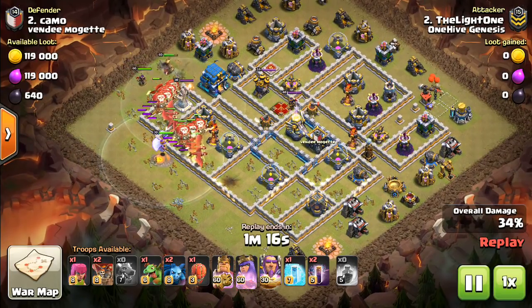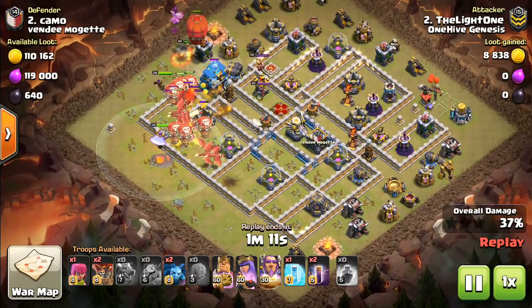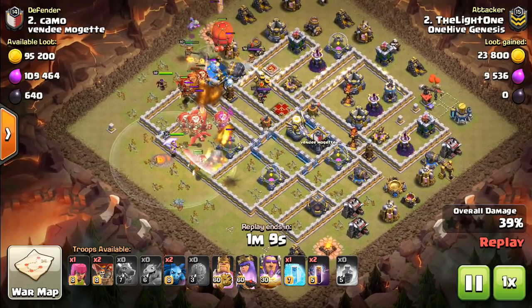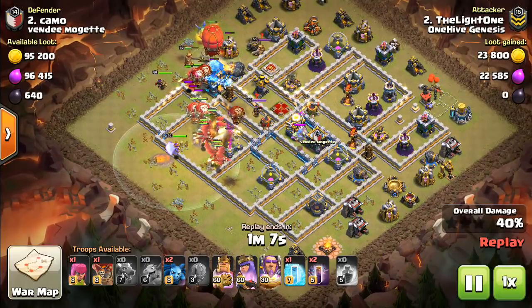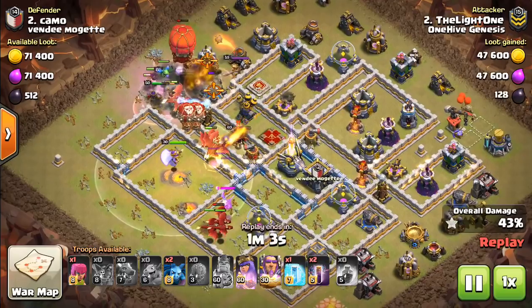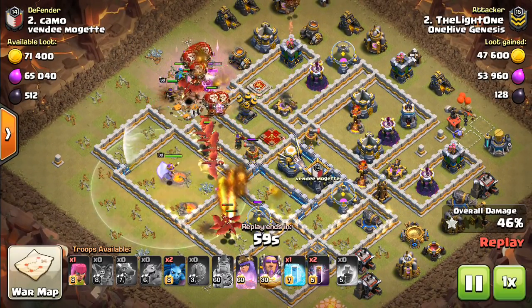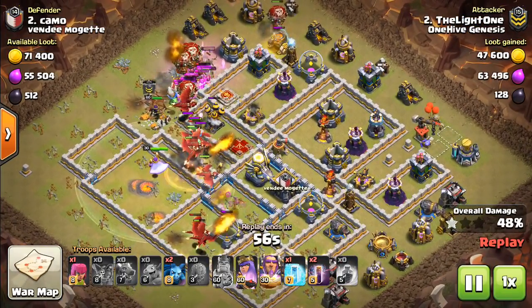I have covered dragons and bat spells a lot for Town Hall 10, but I want to give it a little bit of due diligence at Town Hall 11 and Town Hall 12 more in this video, because it is working there as well, and it's probably your best go-to for attacking, generally speaking. So here we go with this one.